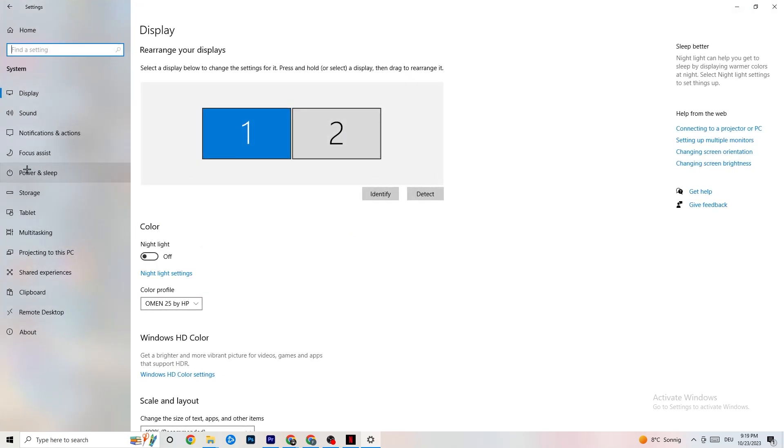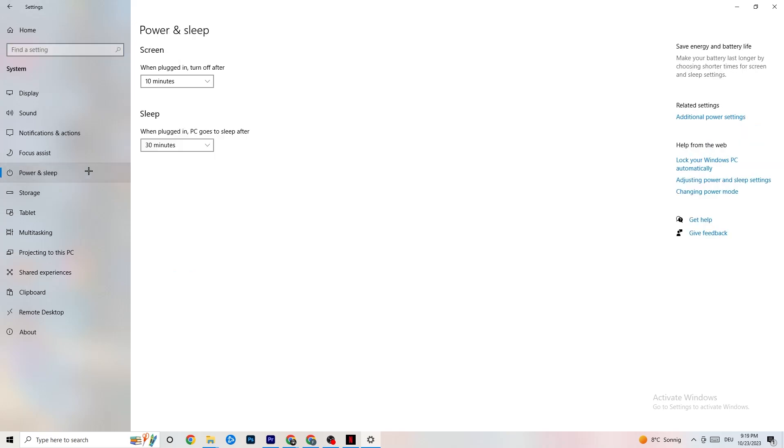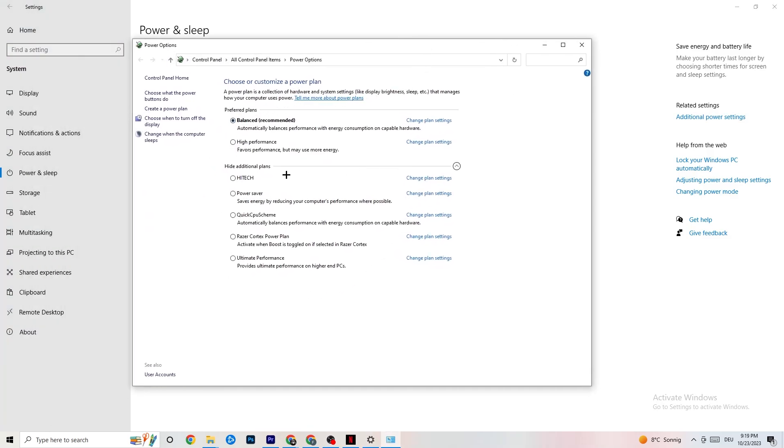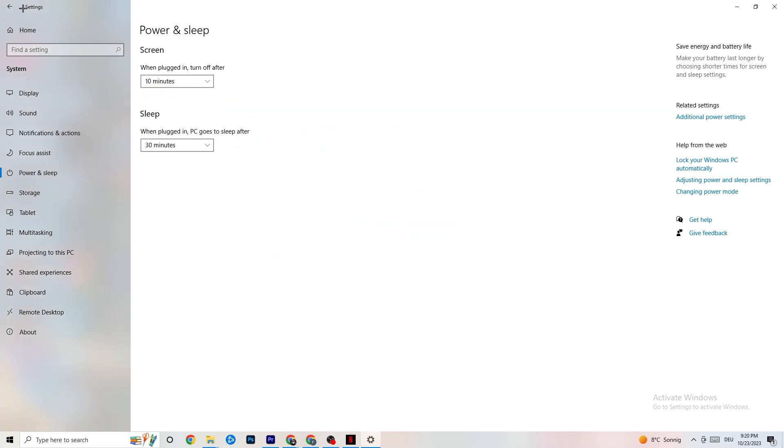Go back and hit Power and Sleep — that's the fifth option. Click on Additional Power Settings on the right side. You'll see additional plans like High Performance, Power Saver, and others. The most used are High Performance and Balanced. I can't tell you which is best — you need to check for yourself. Click into High Performance or Balanced, try your game, and see which works better with your PC.